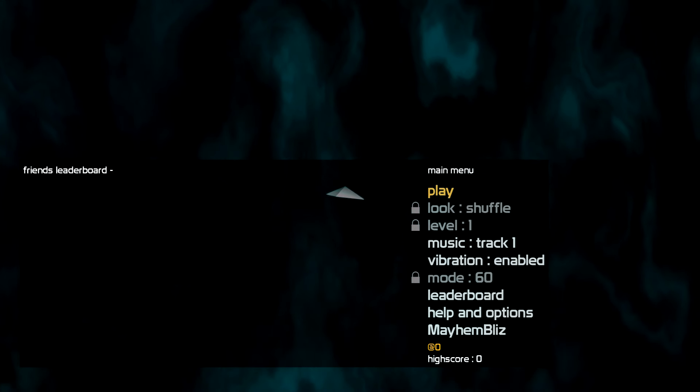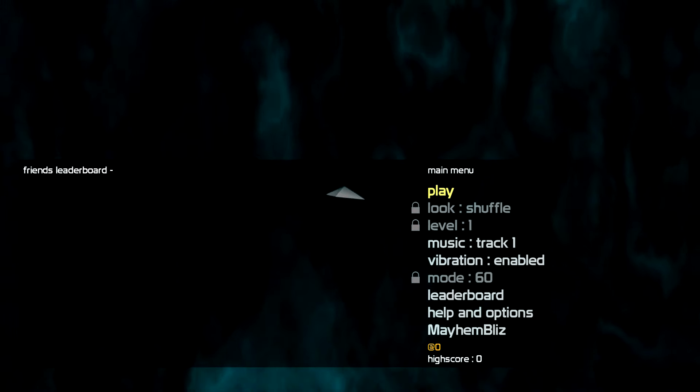Welcome back to the Easy 1000 Game Score series. The game we're doing today is 60 Second Shooter Prime. You can pick this game up for about four pounds or five dollars, and the completion time is about two to three hours, give or take an hour.